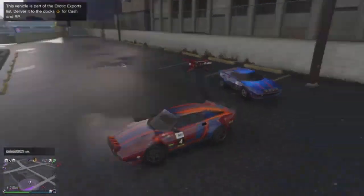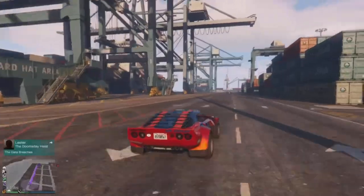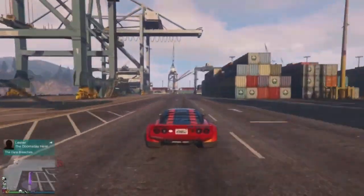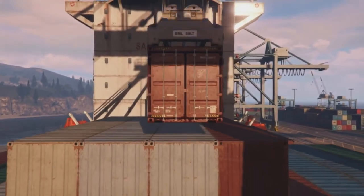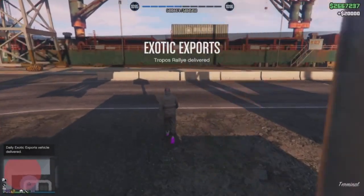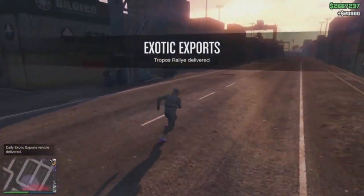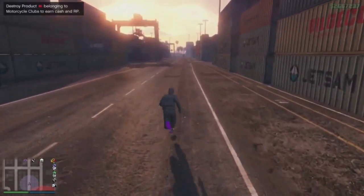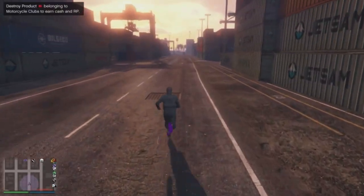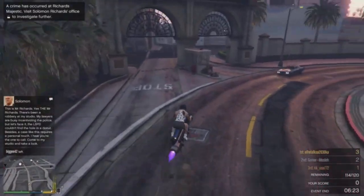For the Exotic Exports activity, it spawns randomly at several locations — I'll attach a map after this clip showing all spawn locations. You just need to go to the location, get in the car, and deliver it to a certain destination. Once delivered, you'll earn some money. This mission is associated with the Auto Shop, so it's an Auto Shop activity.